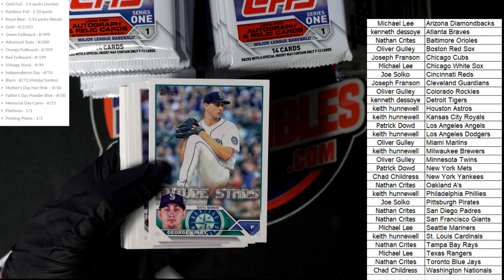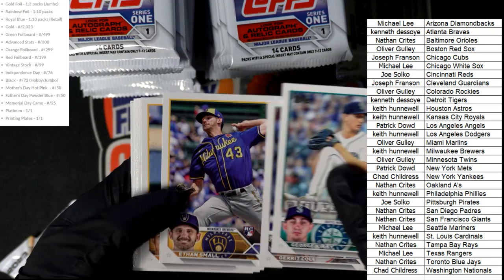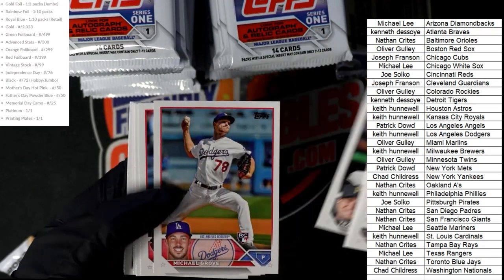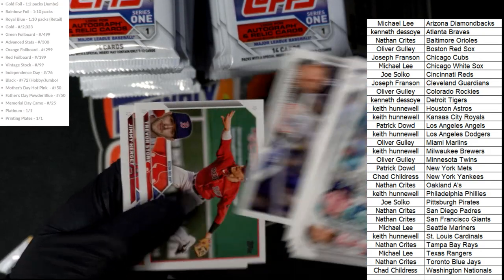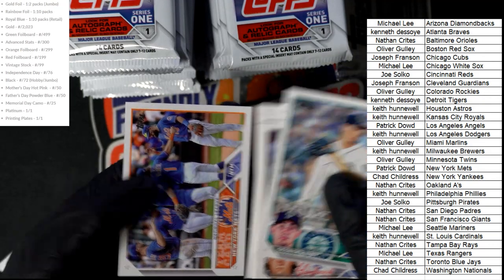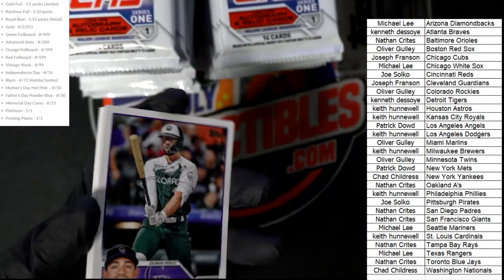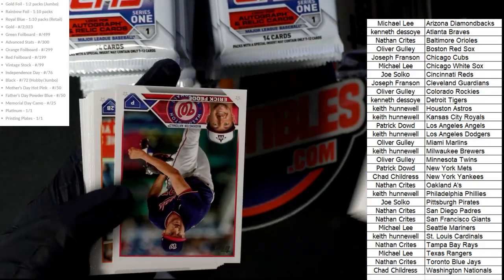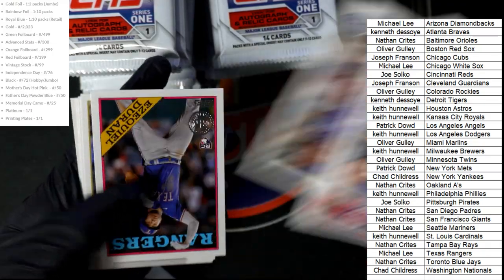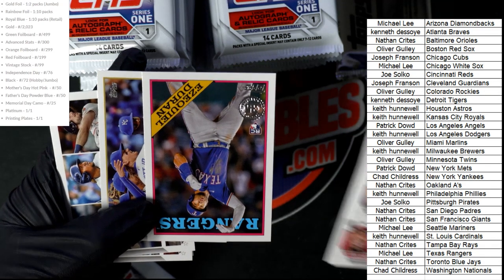Sorry guys, just gotta tweak one thing — there we go, it's tweaked. Sweeney, okay, nice. Mike Trout. This was the 88 Topps insert rookie card — nice one there for the Rangers owner.